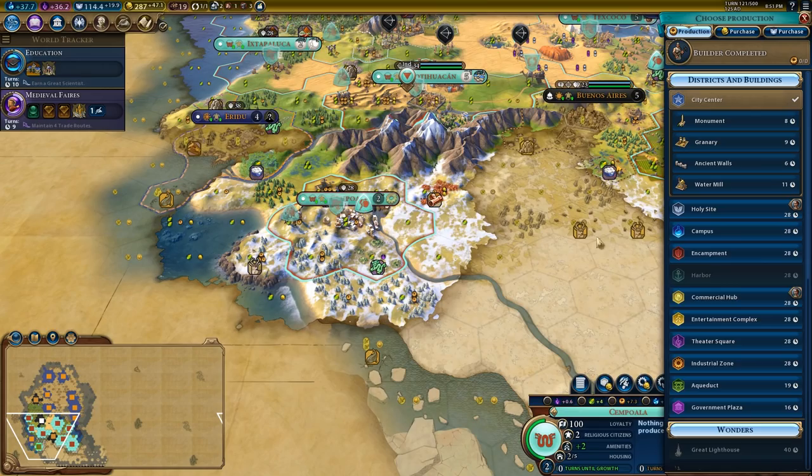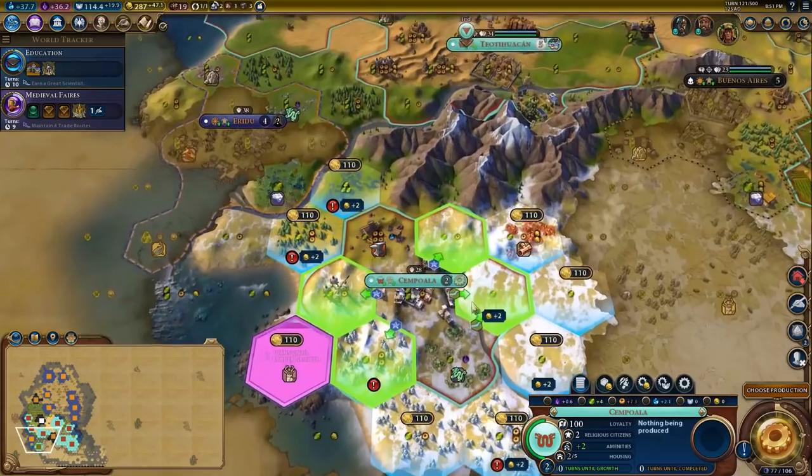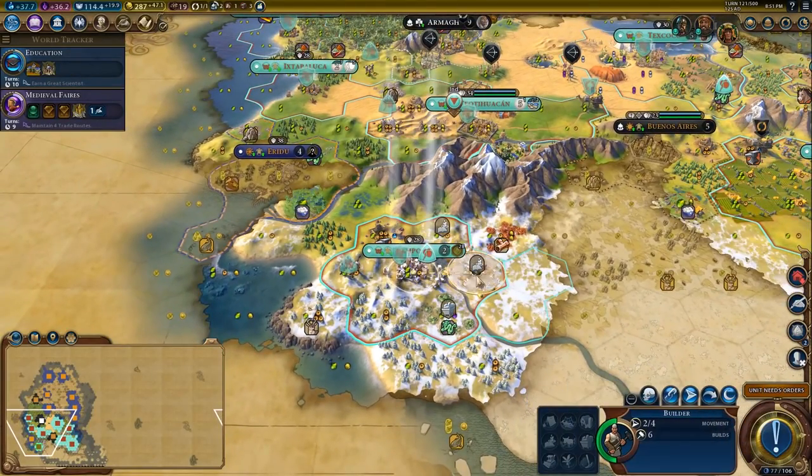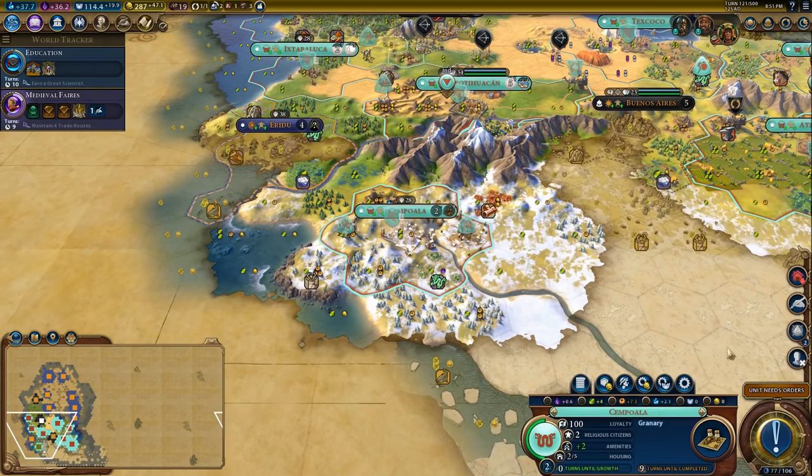We have a builder and now we want to start building something that will help us out. I think the extra trade route is going to be very important to help the city grow, so we're going to immediately work on this, and in the meantime work on the granary.